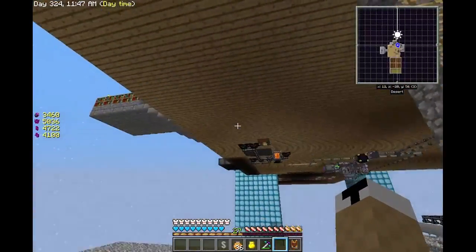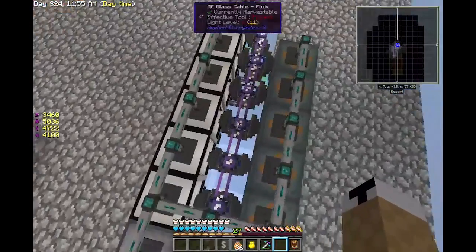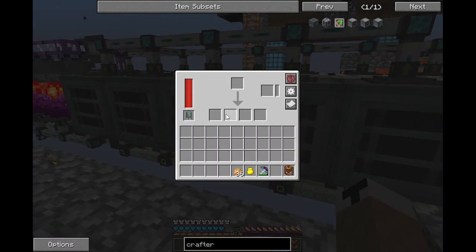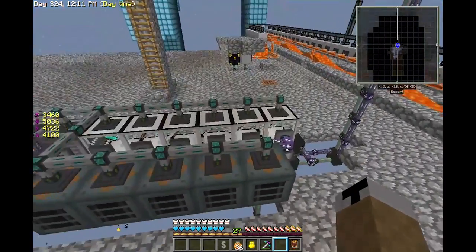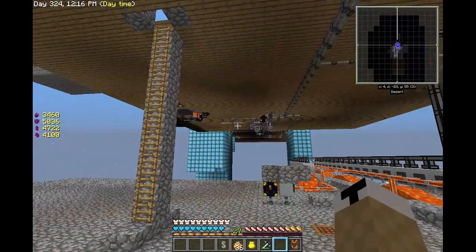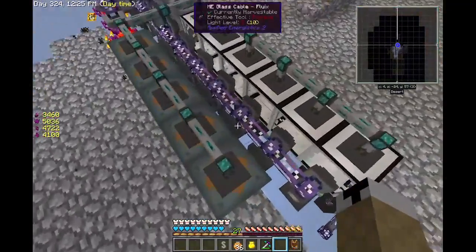I was thinking about using the smelt tree because you get double your ores, but then I realized you can also use your sag mills. So I've got some sag mills set up here which are taking all the dusts - this one turns the dusts into pulverized versions. All of this is done by the way with the import bus from Applied Logistics - wow, the name slipped my mind - so everything is being imported through the export buses.